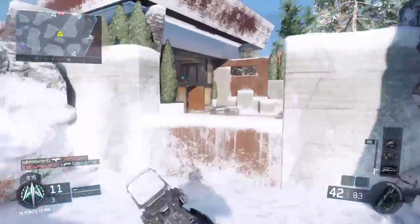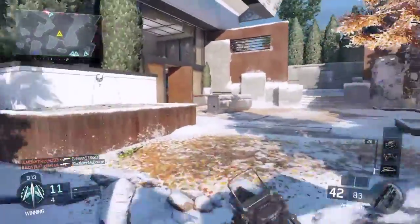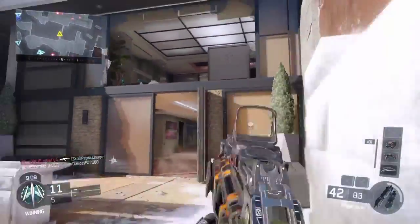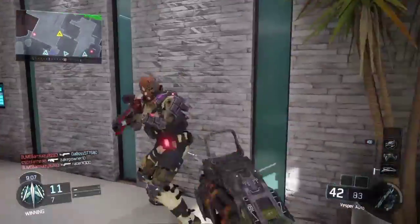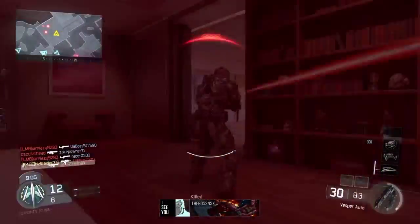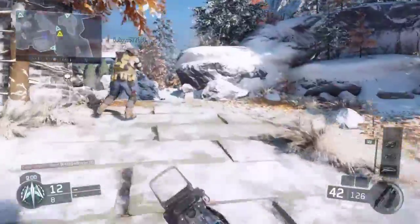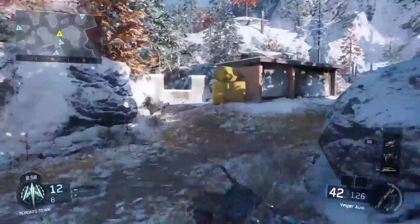The iron sights are smooth. The recoil is mostly vertical so it's pretty easy to control. It fires very fast so you can win gunfights even when you shouldn't. The hip fire is pretty tight, and even if the hip fire wasn't that tight, you're firing so many bullets so quickly they're still going to get hit either way.